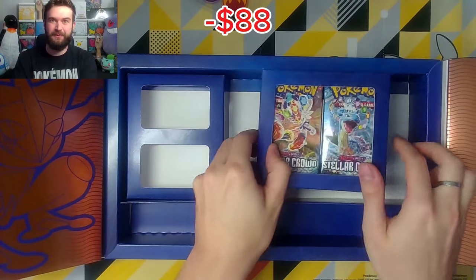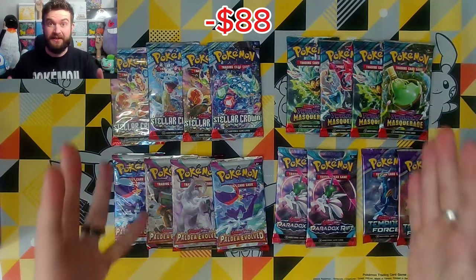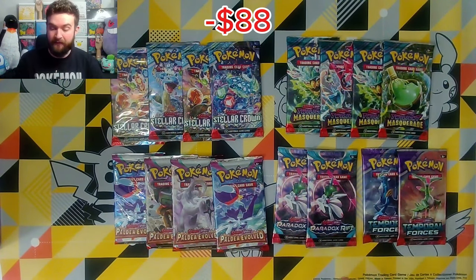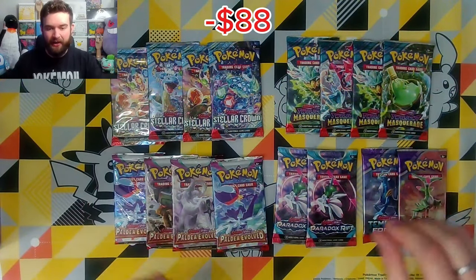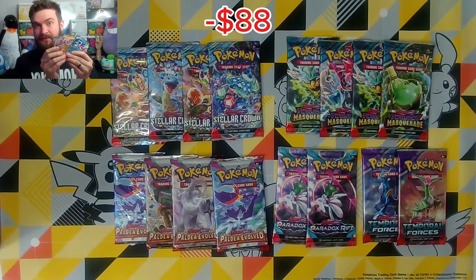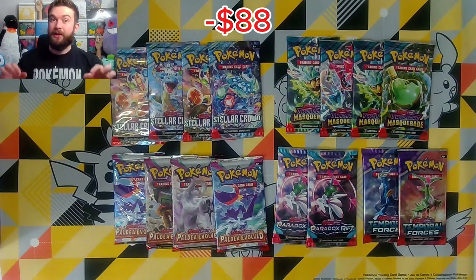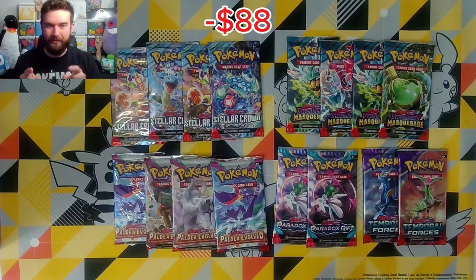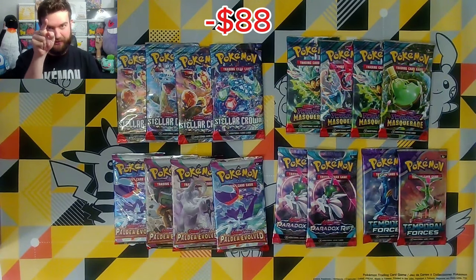And now for the meat and potatoes, what everybody's been waiting for — let's see what kind of packs we get out of the box. So as you can see, we have 16 packs: four Stellar Crown, four Twilight Masquerade, four Paldea Evolved, two Paradox Rift, and two Temporal Forces. Most packs are going for about $5 a pack right now, so this brings our total value in packs to $80. On top of the playmat and the promos, we are sitting right at that $120 mark, give or take. Now it's time to find out if we are going to break even or go home broke. We're going to save Twilight Masquerade for the end and see if we can get the frog in his own box. I am determined to get him today.